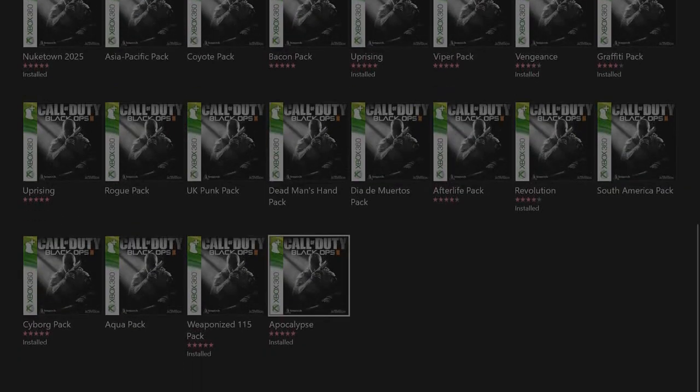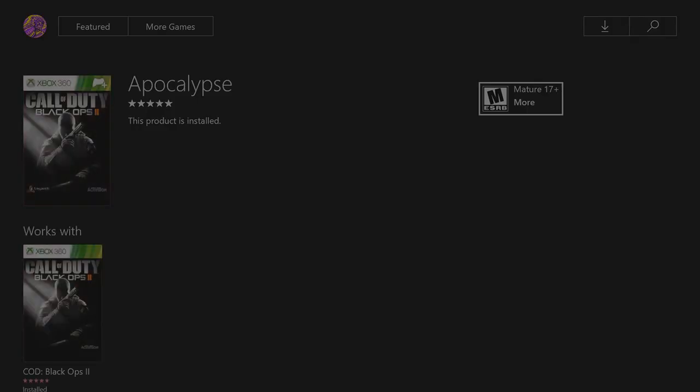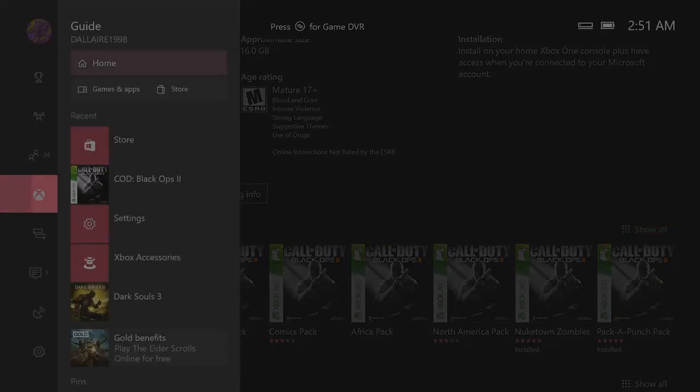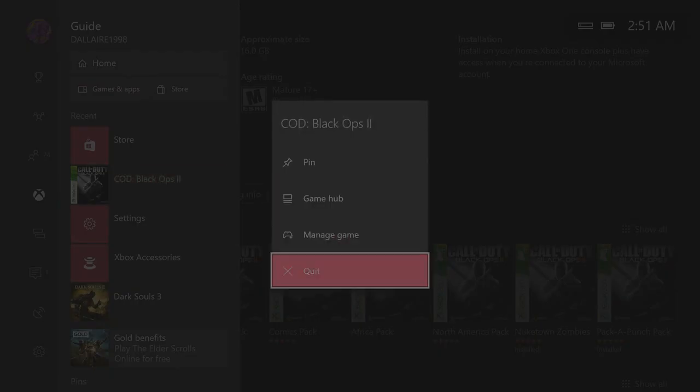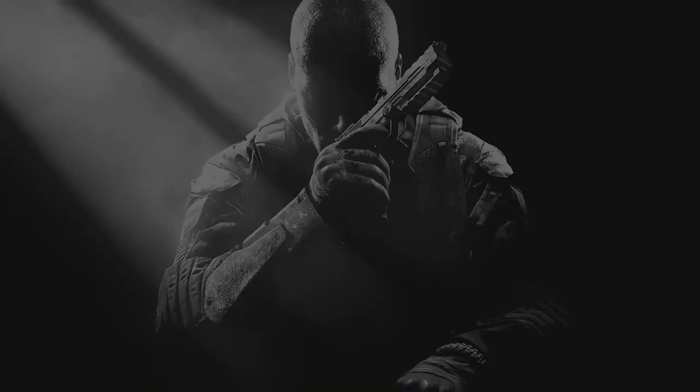You want to just click on them, hit install, then go back to your game and quit it because it doesn't register right away. So you want to go back, hit this, and hit quit. Then launch your game once again and go back to your zombies or multiplayer and all your maps will be back.